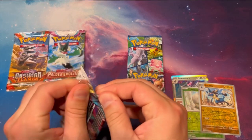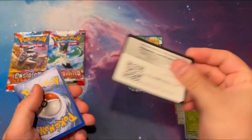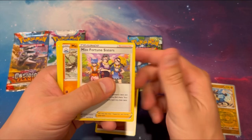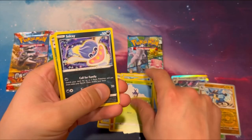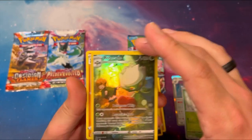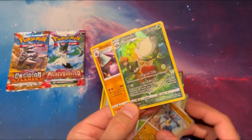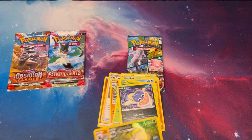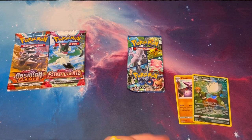Let's do Lost Origin. You guys know I opened a ton of Lost Origin back in the day. Code card is a white code card — again with the high gloss on these ones. What do we have? Oh! There we go — our first hit! Beautiful Roserade, and non-holo Gliscor. This beautiful Roserade absolutely beats what we got from the other packs. Lost Origin takes the lead — Lost Origin is now our reigning champ.